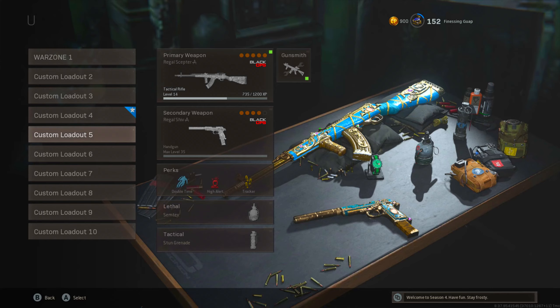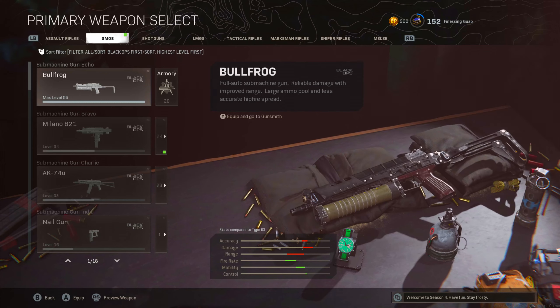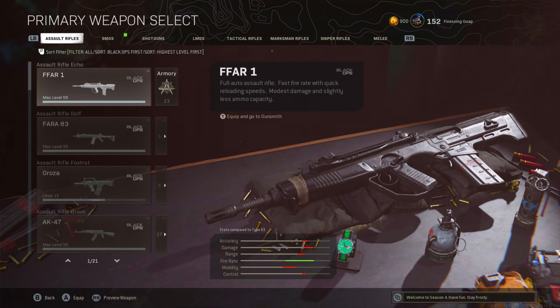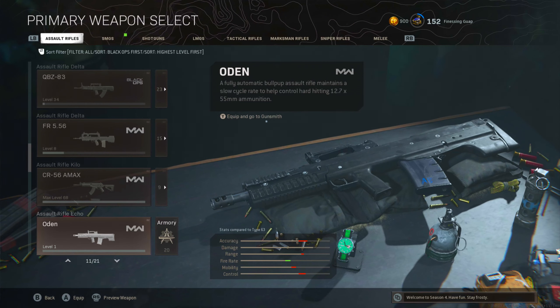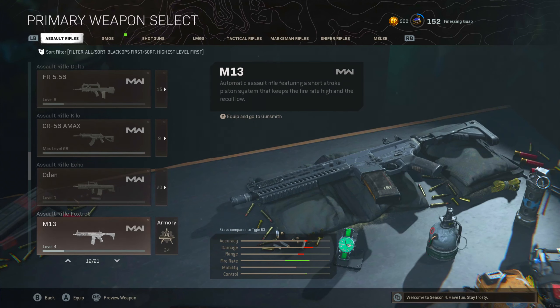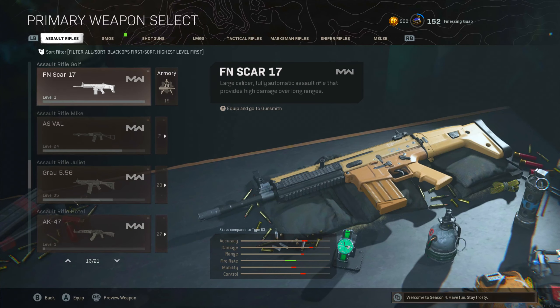I already had these guns maxed out anyway, so let me try something I don't have leveled up. I'm going to try to pick a gun that I don't have leveled up. I don't even think I had this gun unlocked — I'm guessing it did unlock everything because I'd never had this Amax. I don't think I did. Yeah, I think it unlocked everything.